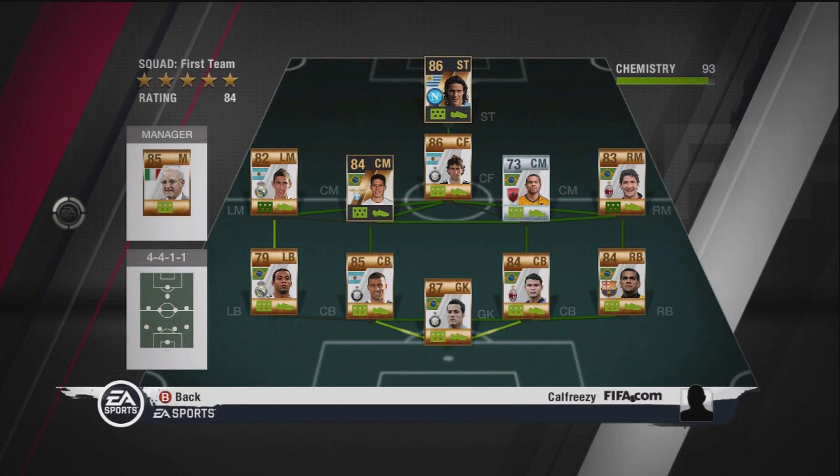I highly recommend you stick to one nationality or league and focus on that. You'll see in my teams - I have a Serie A team, a Portuguese team, a Liga BBVA team. That's important to make sure you get 100 chemistry. But he's done really well to maintain 93 chemistry with this mix of players. Centre-forward, you have Milito - he's a great player. He's probably not the best centre-forward, but he's a pretty solid guy to have there.